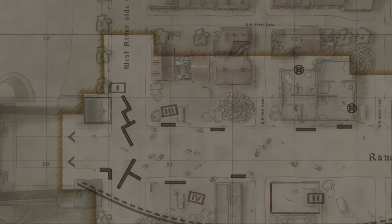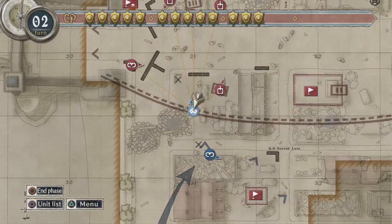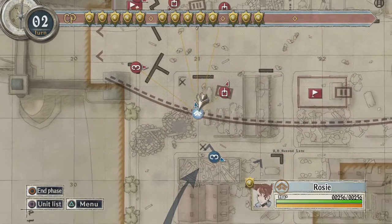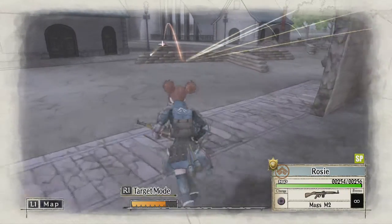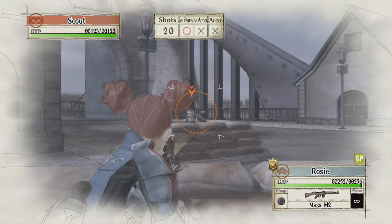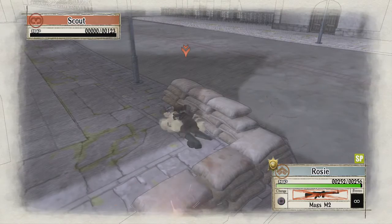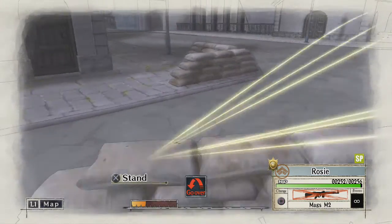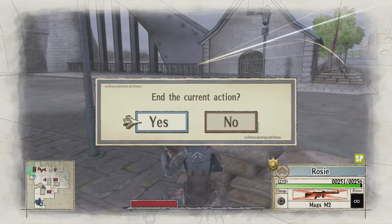Okay, so the enemy's turn is gone. We don't seem to have taken any damage - we seem to be doing really well here. So with Rosie we're going to run up and take care of this guy.